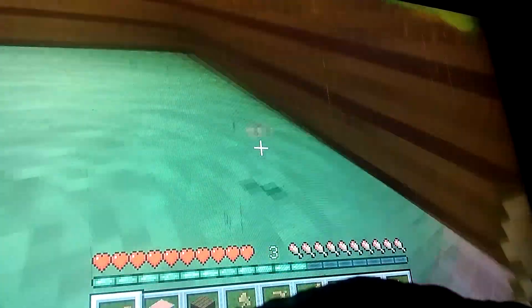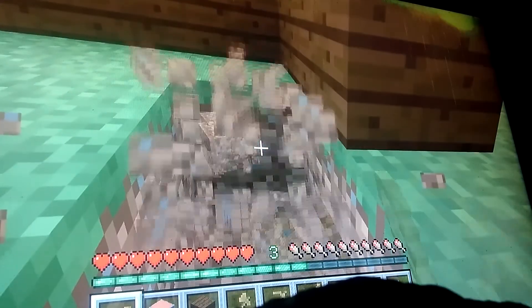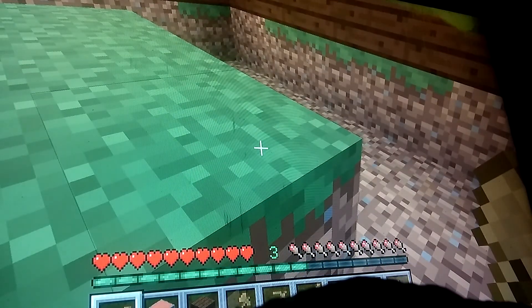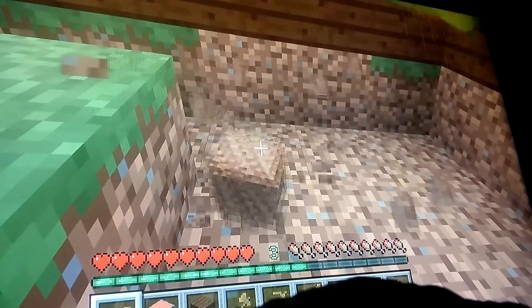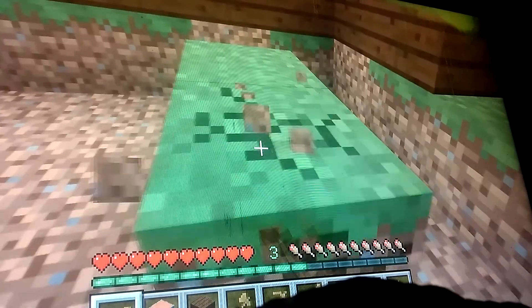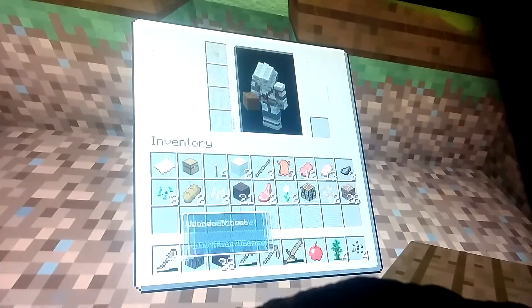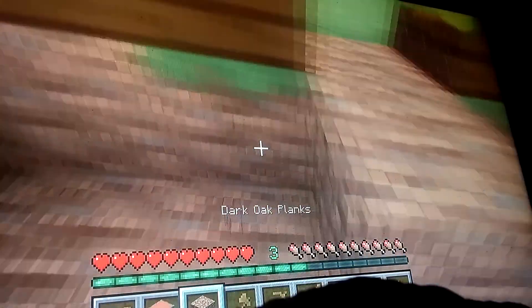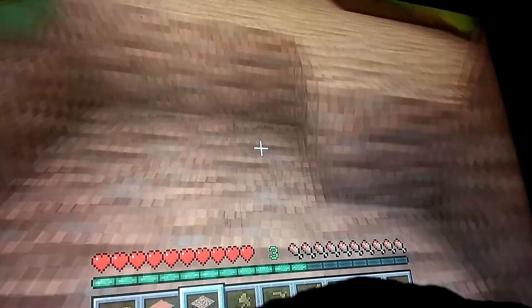Later on, maybe we'll get a diamond shovel, or we'll find a blacksmith. We're not gonna stay in this house forever — just this night. I think there's a mouse in the kitchen. But anyway, this is just a starter house. We're not gonna live in here. Why didn't I get rid of the floor? Just leave it dirt. It's a noob move, but just leave it dirt.